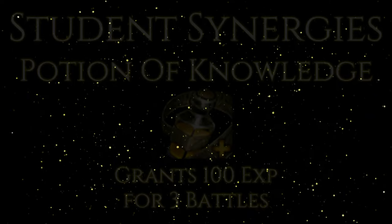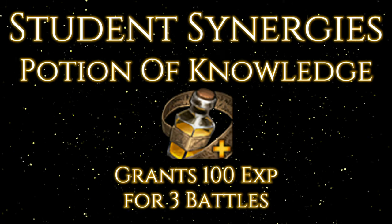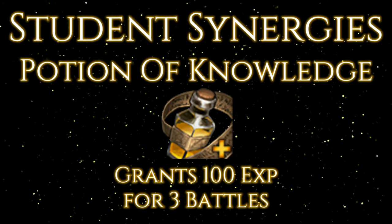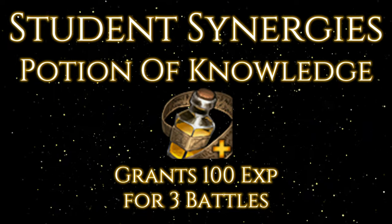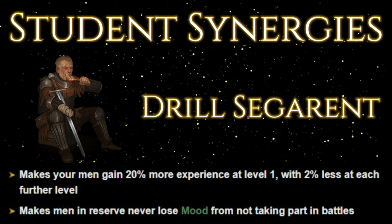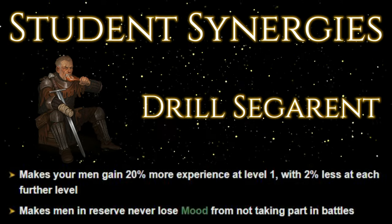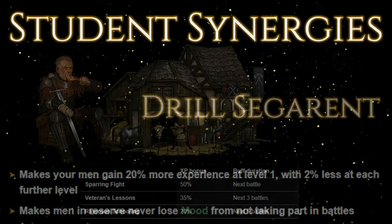For perk synergies, anything that continuously boosts or stacks with Student is going to be incredibly synergized. Starting with the Potion of Knowledge — 100% experience gain over three battles. You're talking about the 20% already being added with Student, so that's 120% extra XP per battle for three battles — beyond fantastic. If you want to scale quickly, this is definitely the way to do it. Next, the Drill Sergeant from the retinue makes it so your men get 20% more experience at level one, with 2% less at each further level — so at level two with Student you're at 40% extra XP, then 38%, 36%, and so on.